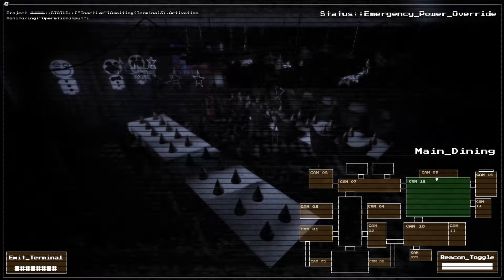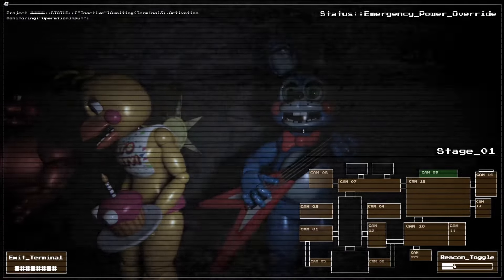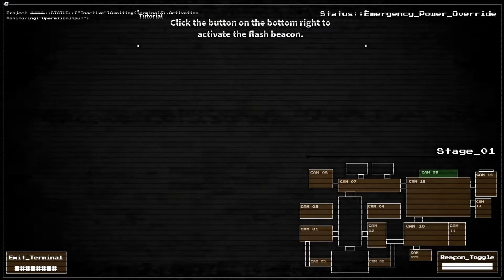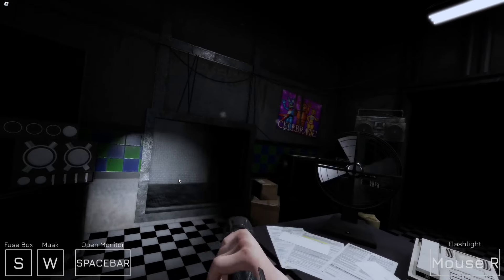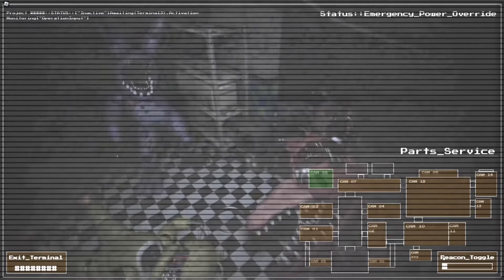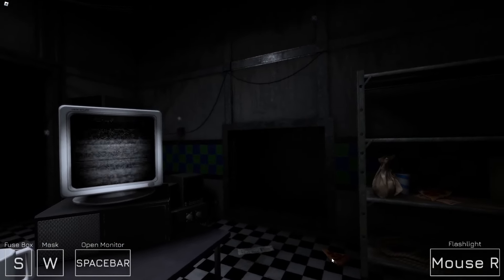Here you'll be able to monitor the entrances and the animatronic characters. Some of these cameras are pretty dark, so I ended up messing with that flashlight system — I jerry-rigged it to the camera. There should be a button on the bottom right of the screen. That's so cool. I can't tell you how many times it saved my job. You should also know about the power-saving procedure the building undergoes — you'll notice lights flickering, electrical noises, and even short outages.